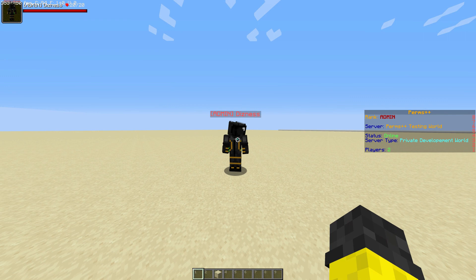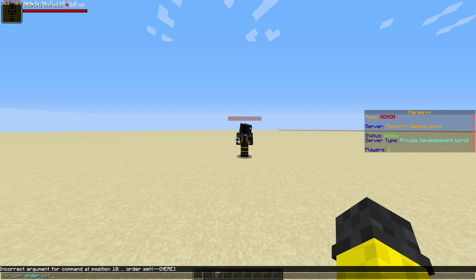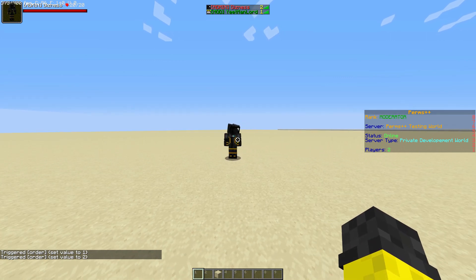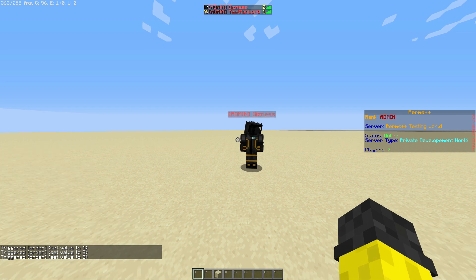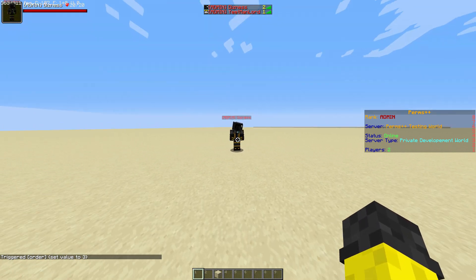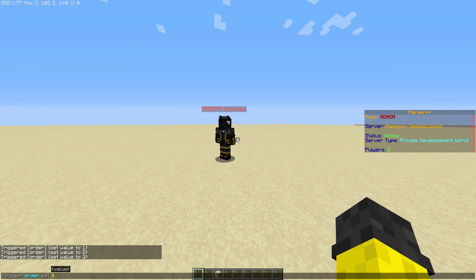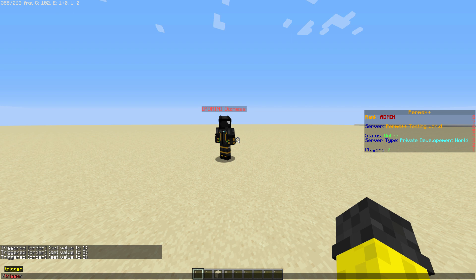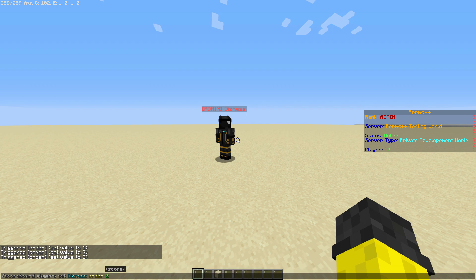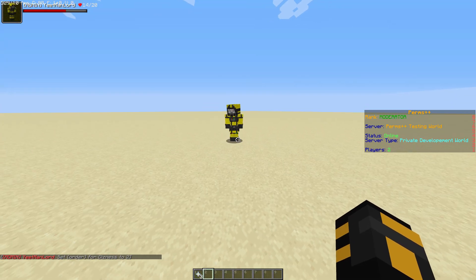If you are an operator you can set what rank you are by using numbers: one is default, two is moderator, and three is admin. I will probably have a tutorial for adding ranks and permissions later on.